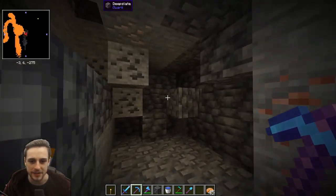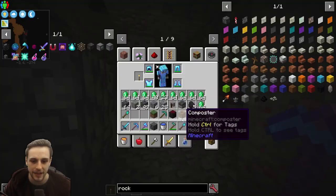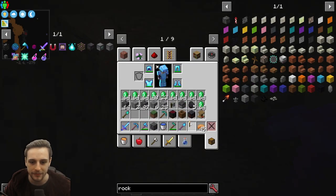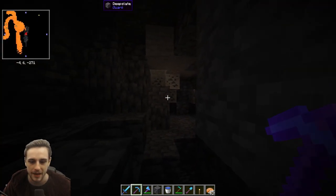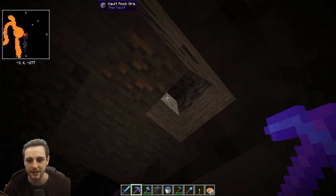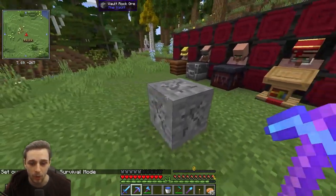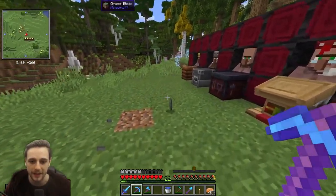Vault rock actually has a slight telltale glow. So while you're vein mining and there are nooks and crannies, it's a good idea to periodically check without any light source — you might find an ore hiding in a corner, identifiable by the light it emits. Fortune also works with vault rock ore, so if you can get fortune on your pickaxe before mining it, happy days.